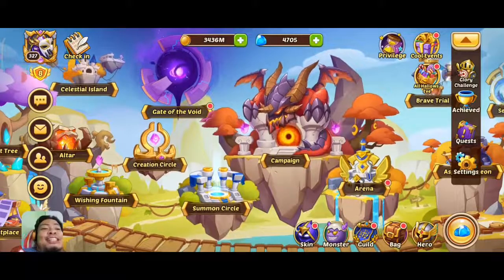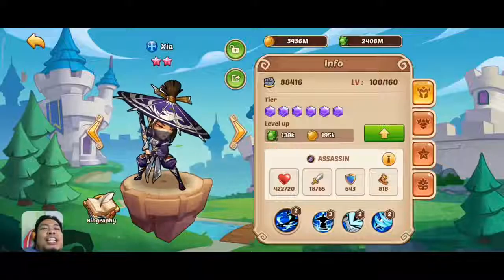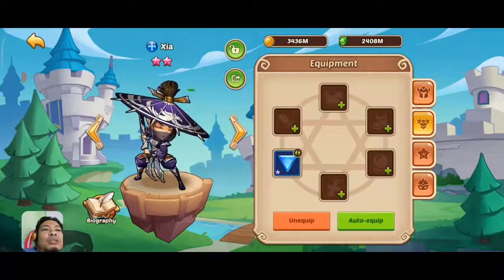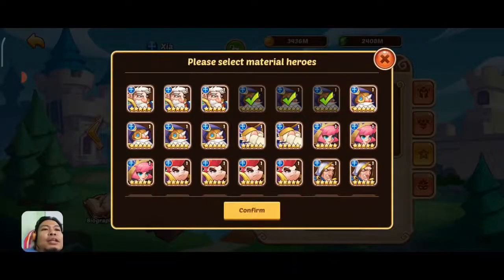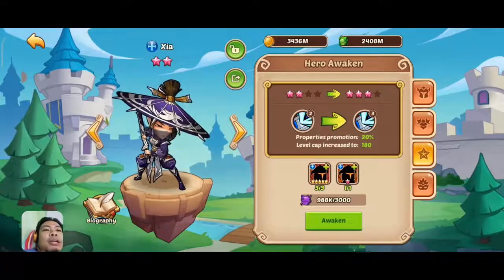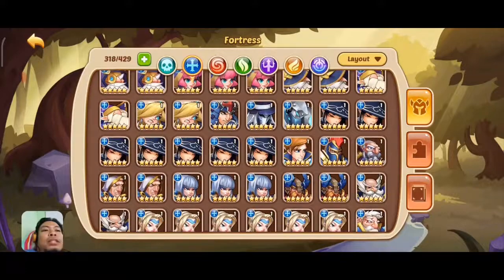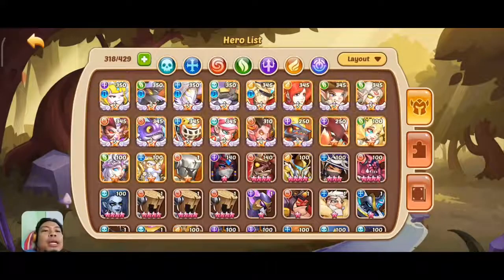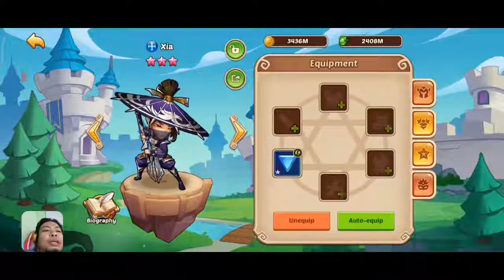We're going to go ahead and make an E5 Sia. My Sia is at seven-star and we're going to have her upgraded. The requirement is three five-stars and a six-star to make her an eight-star. I already have the Sia copies I need, and I also have the 10-star and nine-star fodder I need.